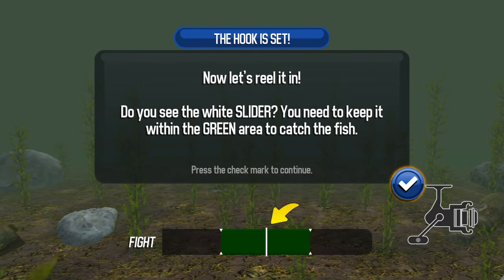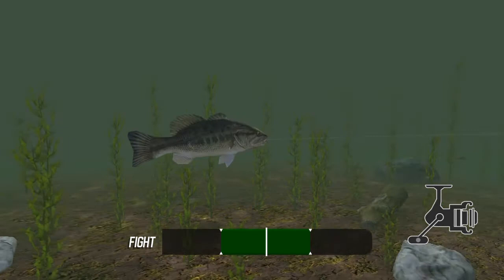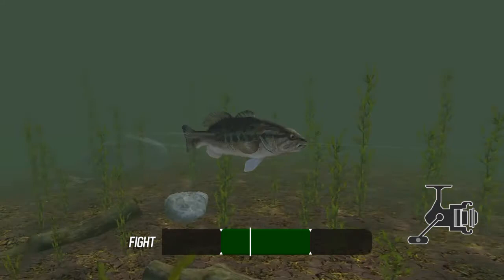It moves right and left. You need to mark when you're ready. It's moving back and forward. I guess if you move out of the green, you lose the fish, huh? I caught it — looks like it caught it. You caught it. Yeah.